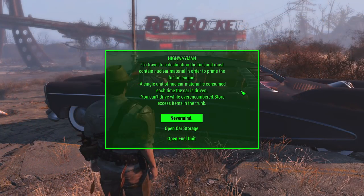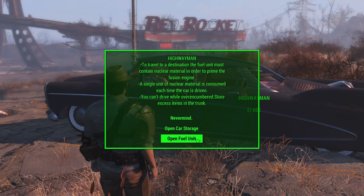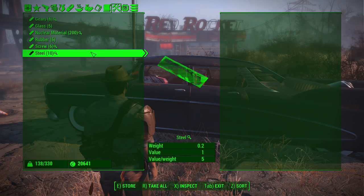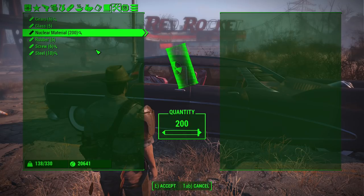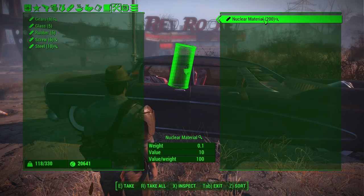You can now use the car and you will get a menu. You can open the car storage or open the fuel unit. You'll notice you can't drive it anywhere yet — that is because you need fuel. You're going to need to place some nuclear material inside. It has to be nuclear material specifically, because if I tried to put things like board games that contain nuclear material, it didn't accept it. So you're going to have to break down your junk items into nuclear material. Each piece of nuclear material will allow you to fast travel once.